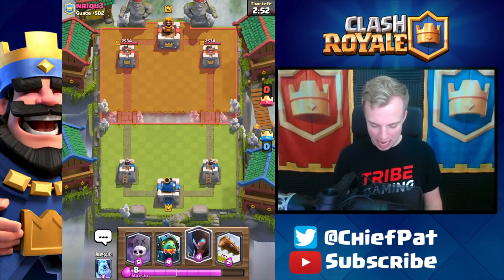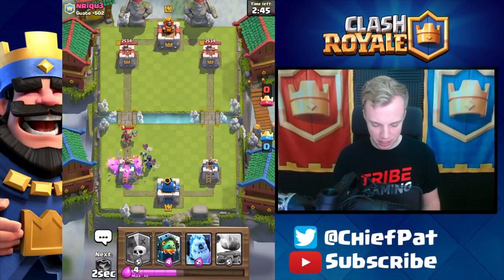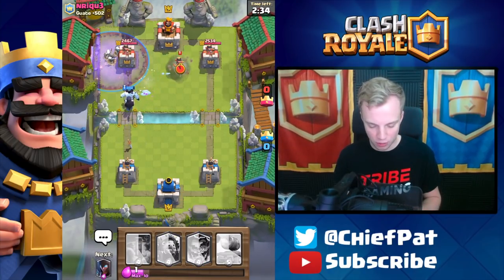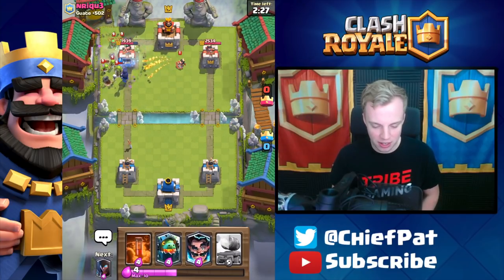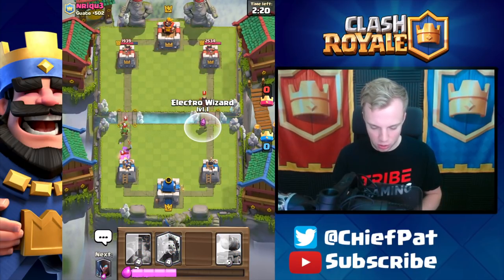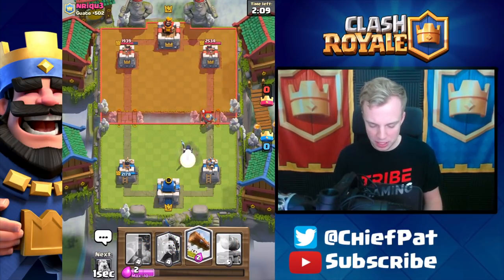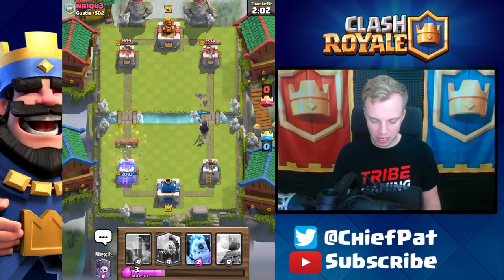Enrique is going to be our next opponent. Let's keep it up with this Night Witch. He might be playing a little bit of Log Bait right here — Log's going to clean up some of these Goblins and shove that Knight back. Not a terrible start to the game. We can wait for our Ice Golem Graveyard setup. Bats are going to take a while to die — need the Ice Golem to get locked onto. Perfectly done right there, this damage is about to be sick. He does have the Goblin Gang to help clean up, and the Night Witch is going to get a hit onto the Tower.